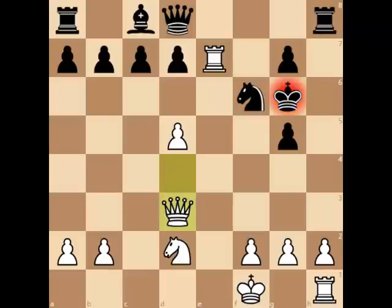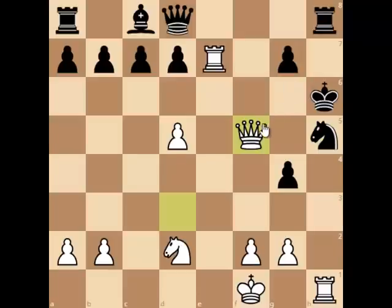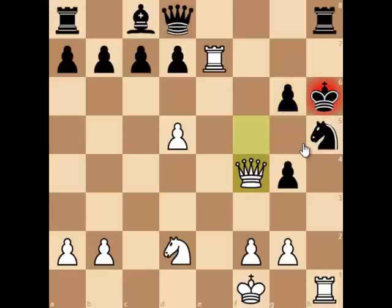Here comes queen to d3 check and after king to h6, h4. The threat is pawn captures on g5; g4 was played. This leads to checkmate in 4: h5 threatening checkmate on g6. Knight captures on h5, but now queen to f5, threatening queen captures on h5 checkmate. g6, but queen f4 check and now g5 is forced, followed by queen to f6 is just checkmate.